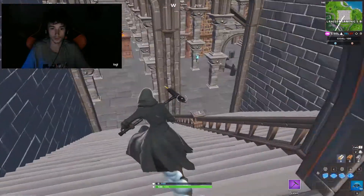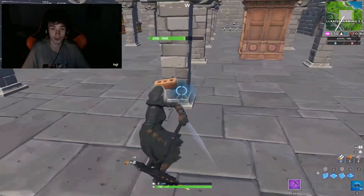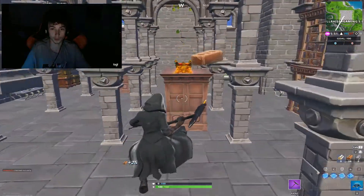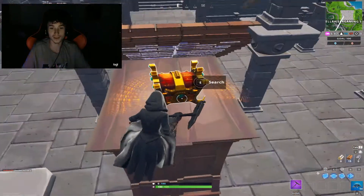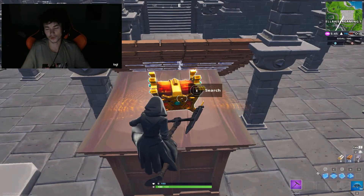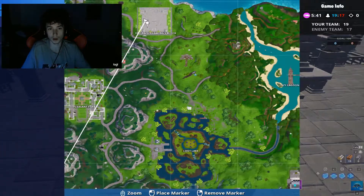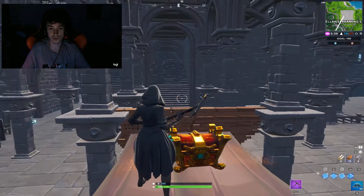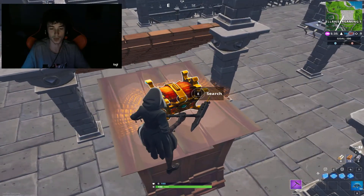I'm gonna take a guess and just assume it's down here. Okay, I was right. Here it is you guys — let me get some math built up to it. This is the new chest, so let's see if this is true. I'm pretty sure it's gonna give me a gold weapon. It's on the Block — go through the main entrance, take the staircase down, and it should be right here. Let's just open it and see what happens.